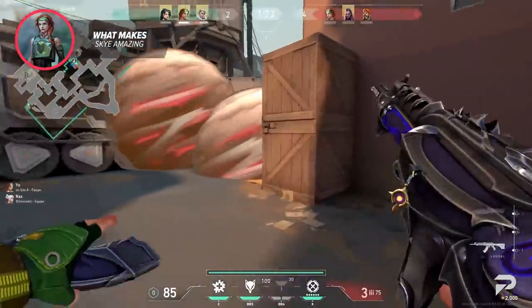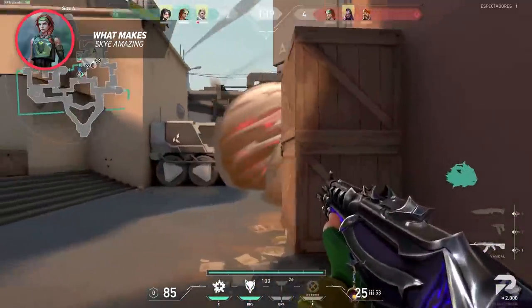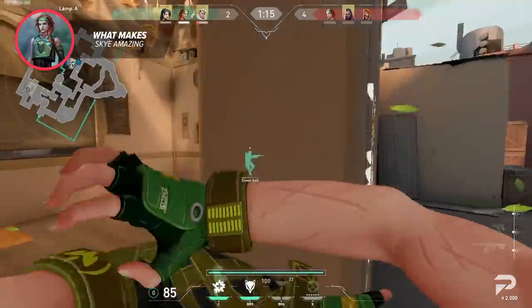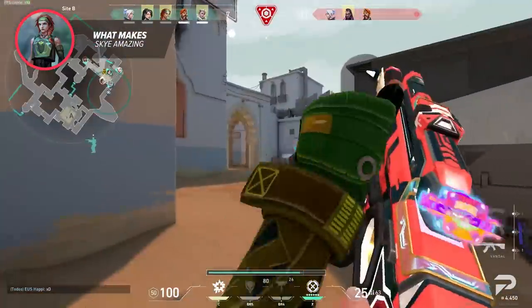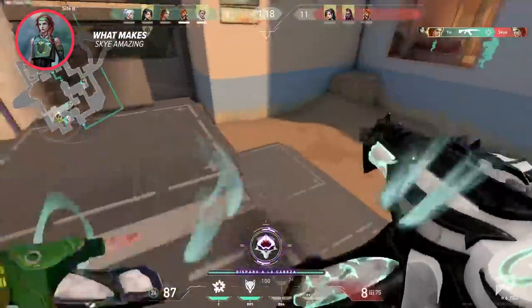Her seekers are also a similar story. The counterplay here is of course shooting the seeker to avoid getting short-sighted, but your position has been given up still and that's information you usually don't want to give away, and her heal is just generally useful. As a result, Skye has become a very scary agent to deal with in the hands of a good Skye player.